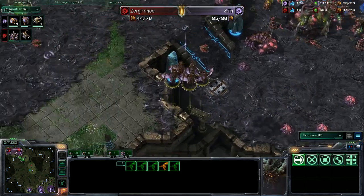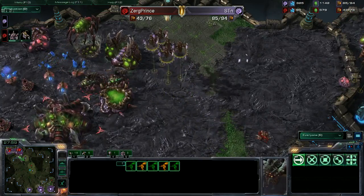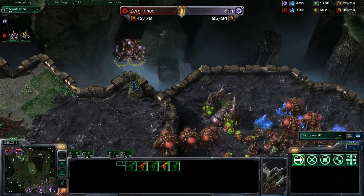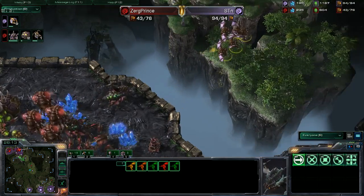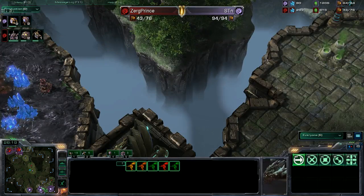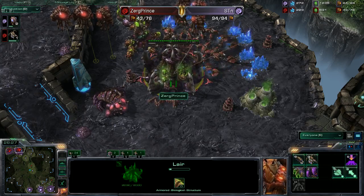These Mutalisks are just flying around — STN needs to find where he can do damage with five mutas. There are two overlords out on the map — it's like an Easter egg hunt for overlords. A lot of overlords right here — he's going to lose mutas. He gets away, unbelievable. That one Mutalisk has 14 hit points — pretty freaking low. Zerg Prince now has a lair.